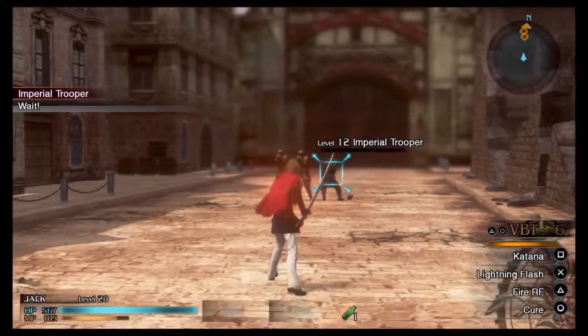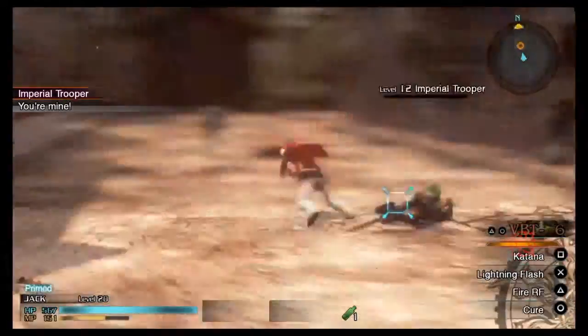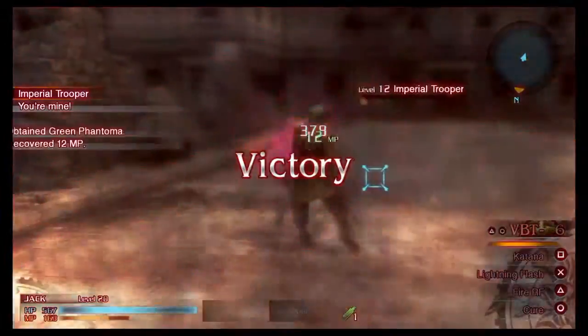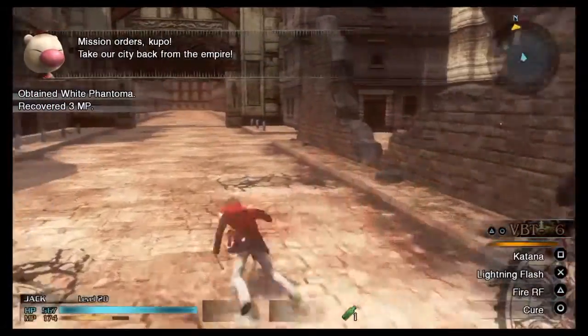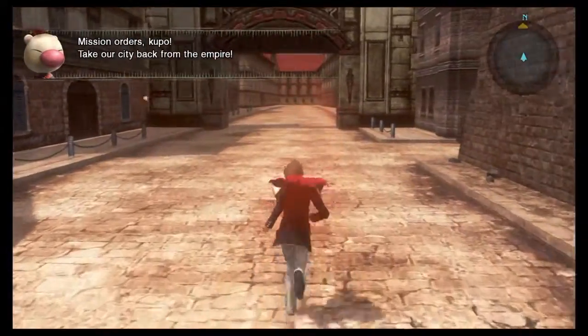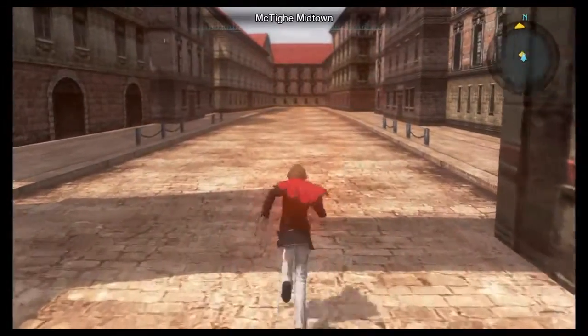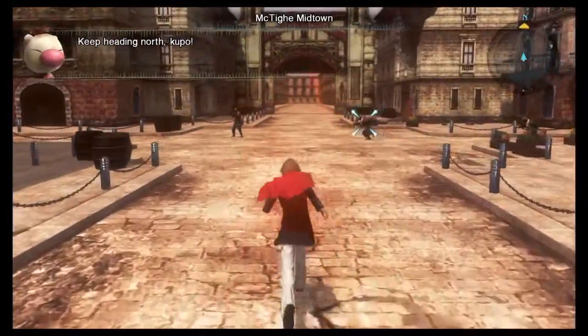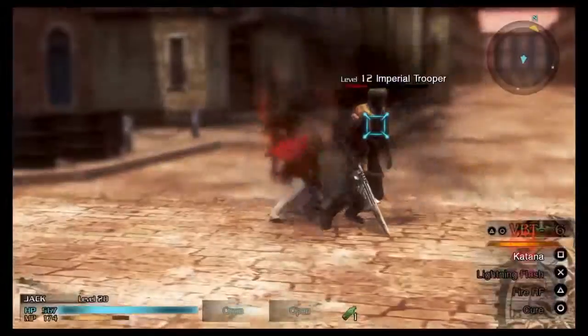The requirements for the Perfect Marks trophy are 5 minutes and 50 seconds, 48 Phantoma, and not dying at all. Since we're only using one character, not dying won't be an issue, and the 5 minutes 50 seconds isn't too difficult. I didn't manage to get the 48 Phantoma in this run but I still got the S rank — I got 39 Phantoma.